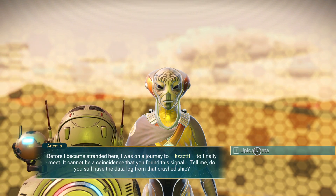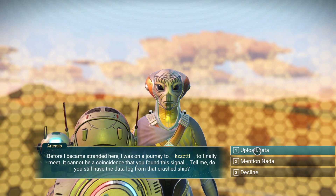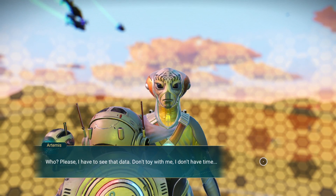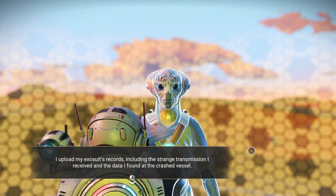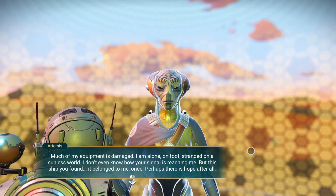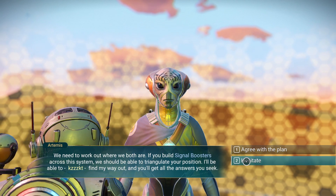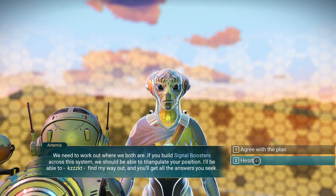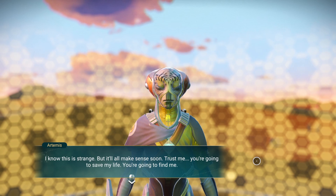From the moment you opened your eyes, you must have known you were not like the others. So did I. Before I became stranded here, I was on a journey to somewhere — to finally meet. It cannot be a coincidence that you found the signal to me. Do you still have a data log from the crashed ship? I upload my access records, including the strange transmission I received and the data I found at the crashed vessel. Much of my equipment is damaged. I am alone on foot, stranded on a sunless world. But this ship you found — it belonged to me once. Perhaps there is hope after all. We need to work out where we both are. If you build signal boosters across the system, we should be able to triangulate your position. I'll be able to find my way out, and you'll get all the answers you seek.